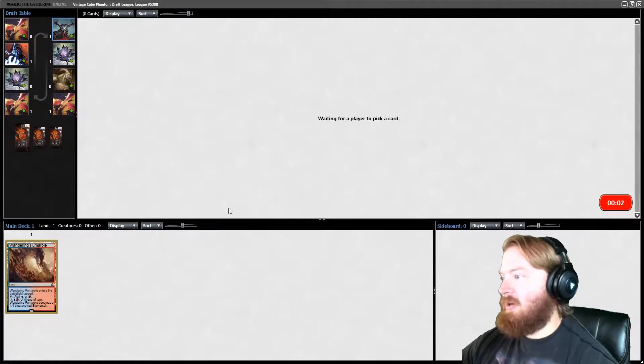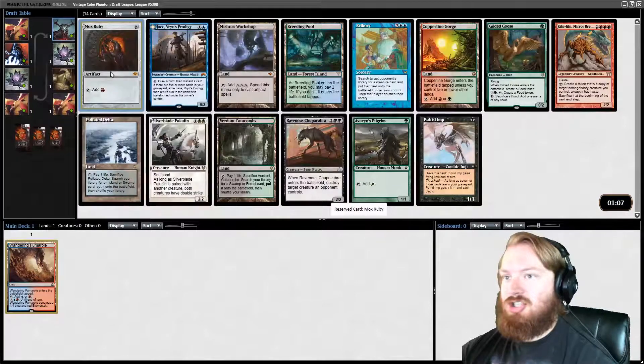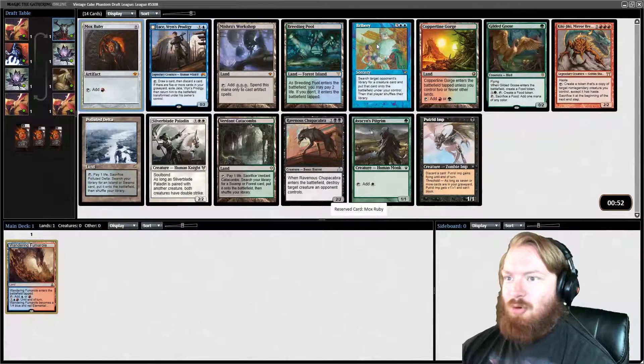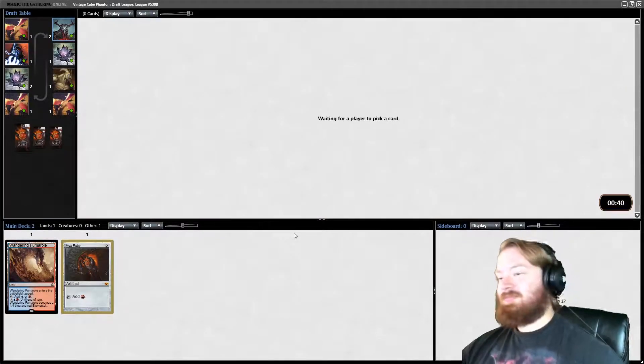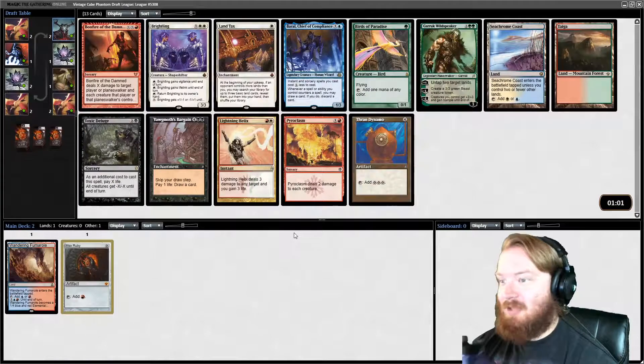Blue and red are some of the better colors in Vintage Cube, simply because of all the artifact synergies, like Mox Ruby. Someone opened Mana Crypt and Mox Ruby, or another Mox with Mox Ruby. There's a Bribery in this pack, more Fetchlands, a Mishra's Workshop, a Jace Vryn's Prodigy, and Kiki. We're taking the Mox obviously, but usually the only time you see a Mox get passed is when they're opened in multiples at the same time.